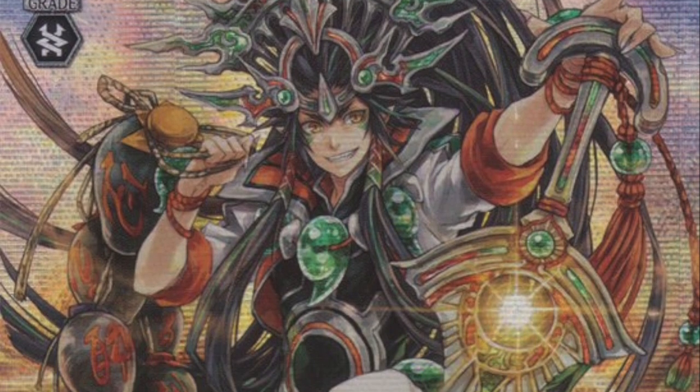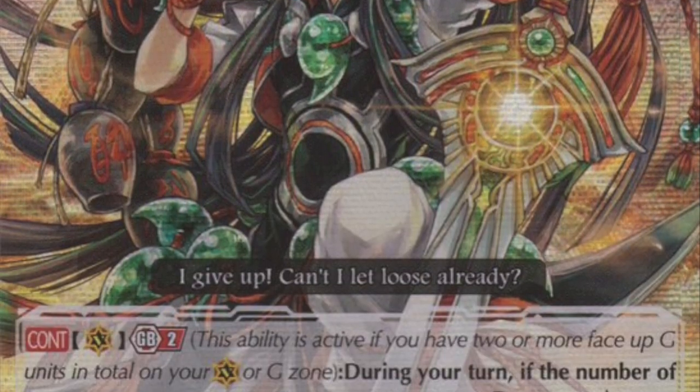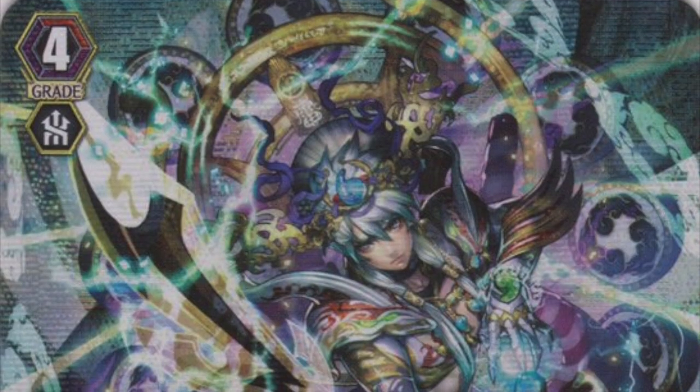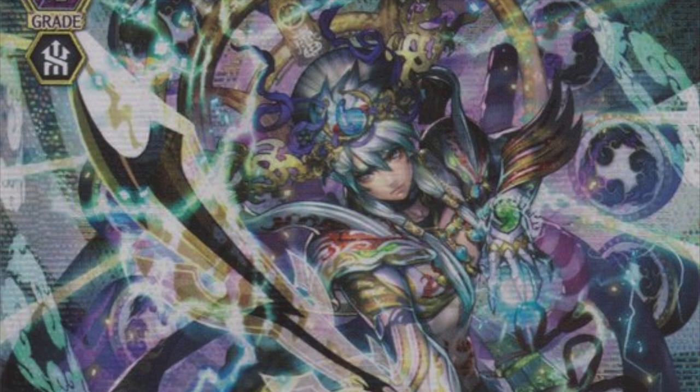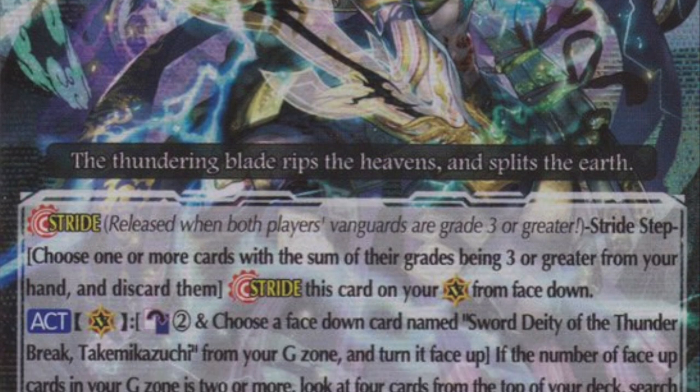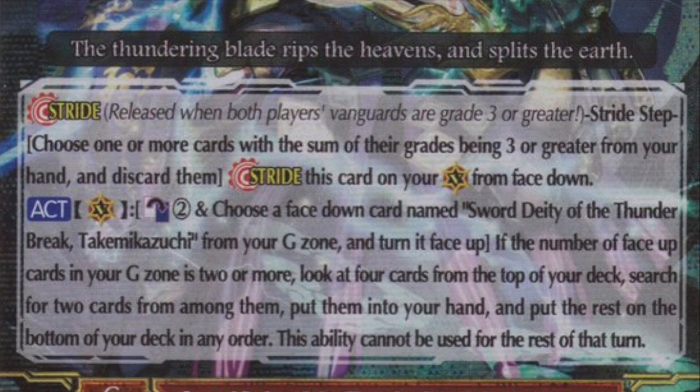OTT is now repped by Susano, who can get an extra crit and lets you check the top card when you stride, and synergizes well with their new stride, Sword Deity of the Thunder Break, Takemikazuchi, who lets you selectively draw from the top of your deck. OTT doing OTT stuff.